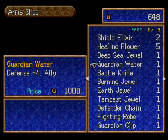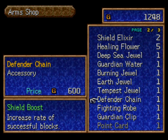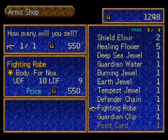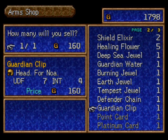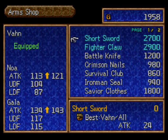Now let's sell the old armor. Actually, I've never even used that guardian water yet — I forgot about that. Battle knife I can sell. A fighting robe I can sell. Guardian clip I can sell.